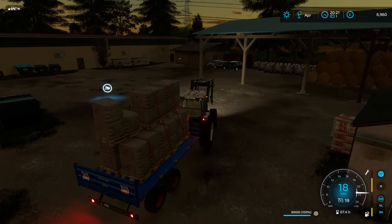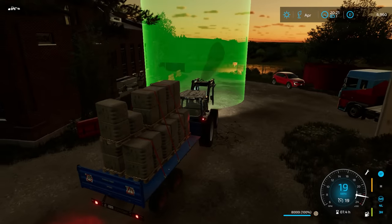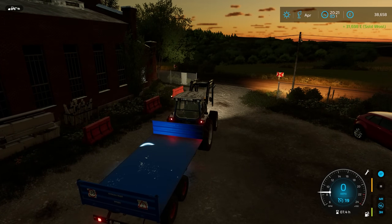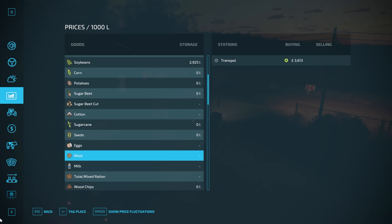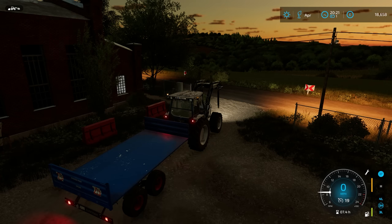Hopefully we can sell them all in one go and get one really good lump sum. Lovely — 31,698. So our loan is 20,000, so we can repay it. We now completely own the silo, which is great.